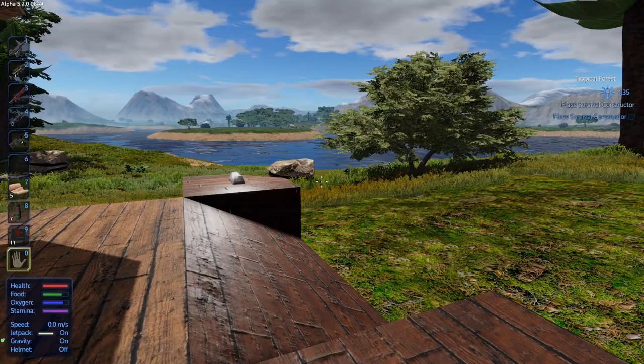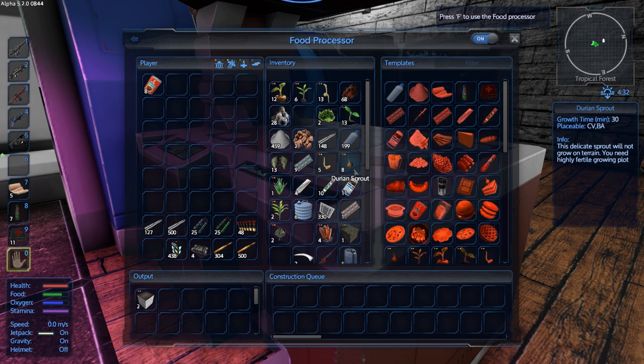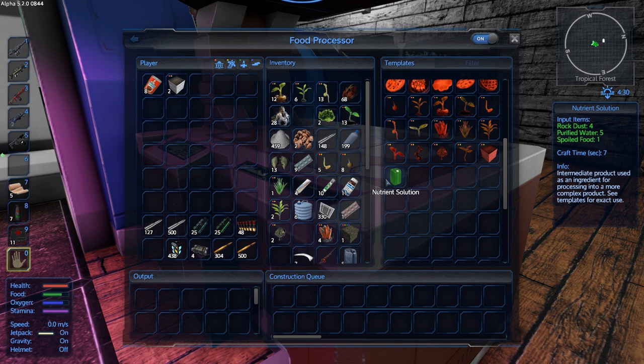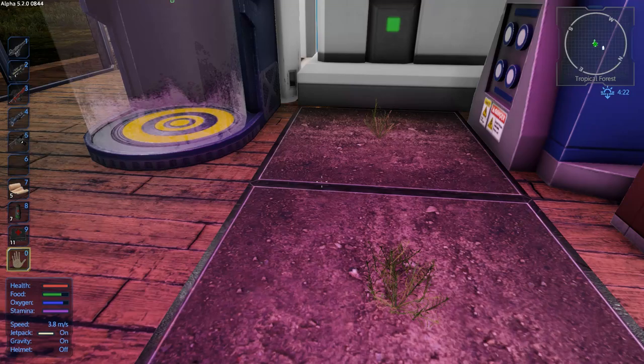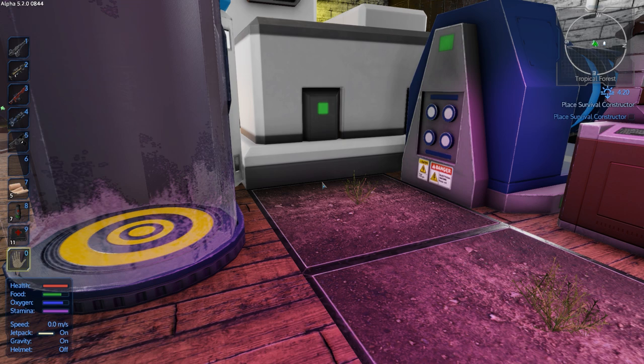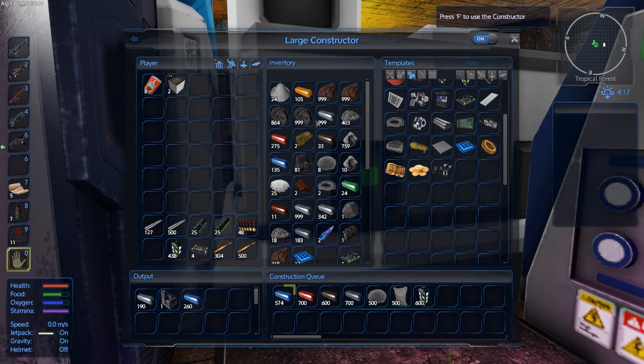Now the best part of 5.2 - wait until you see this - we can now plant fiber! Fiber is used for growing plots, which is one of the bigger annoyances. Getting growing plots is actually one of the biggest problems I have because I always have to go out and farm fiber. But now you can grow plant fibers - that is huge. I even stopped growing tomatoes and have the fiber growing instead. We need the growing plots because we are going to be making our base soon.